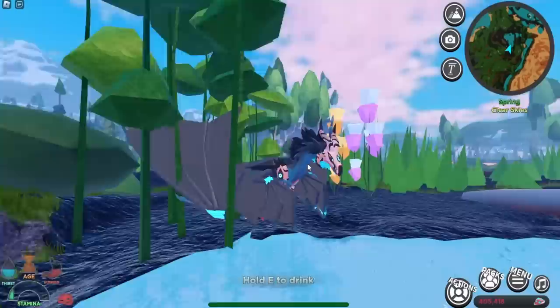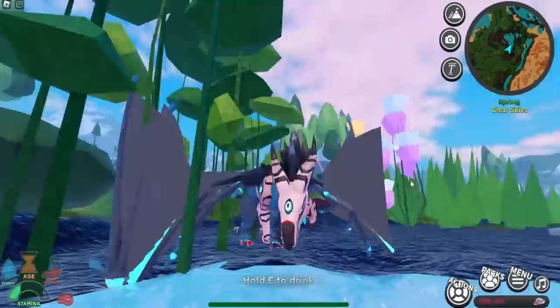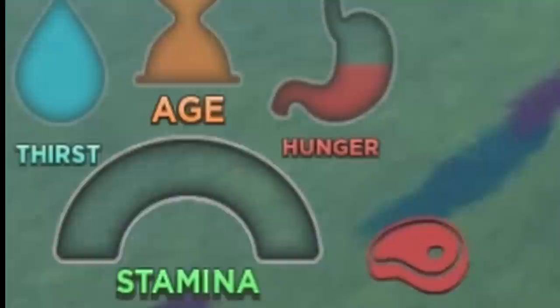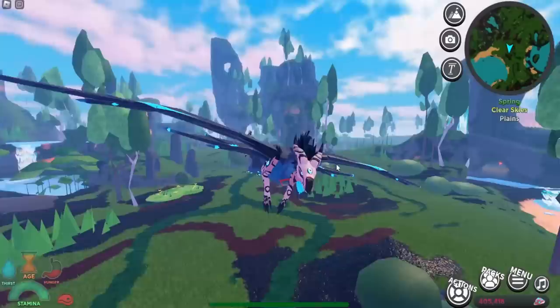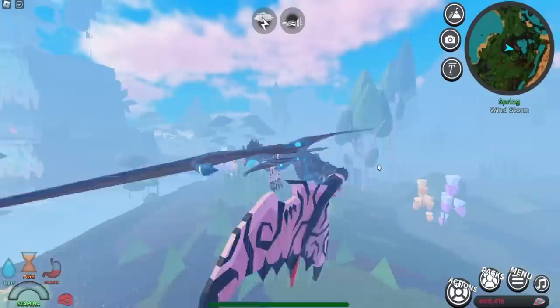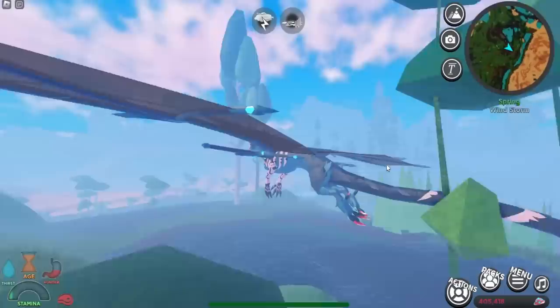Let's check out the drinking animation — there we go. Now let's check out the flying animation. Holy, look at this — the animations are very well done. Just like that, all my stamina is gone. This thing loses stamina so quickly. Let's land and check out its other animations. This is the aggro animation — you gotta press Z to do this. Look at that, that is sick. Then the X animation, the N animation, the sitting animation, and the sleeping animation.